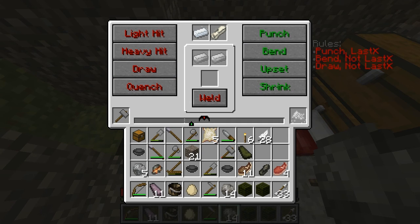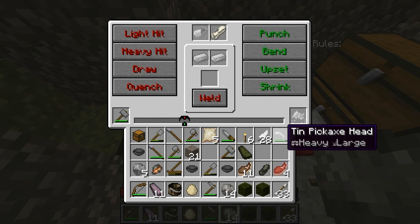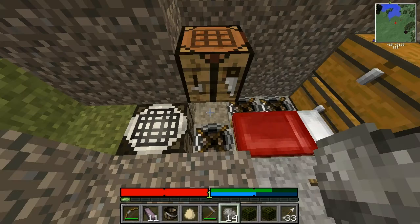You have to do a bend and a draw, but not last. Punch has to be last, and punch moves it to the right. But we also know that the draw is a pretty big one. Yeah, we got it. Tin pickaxe head.